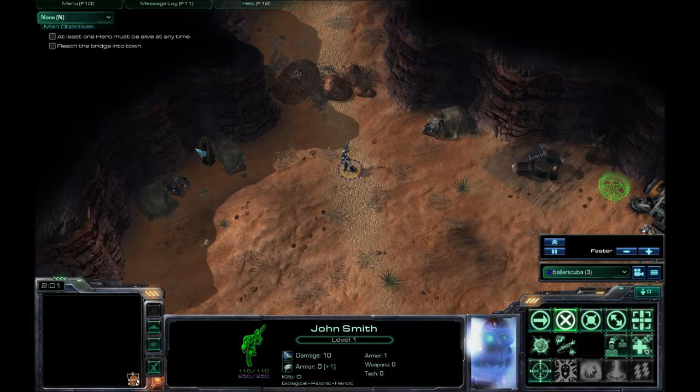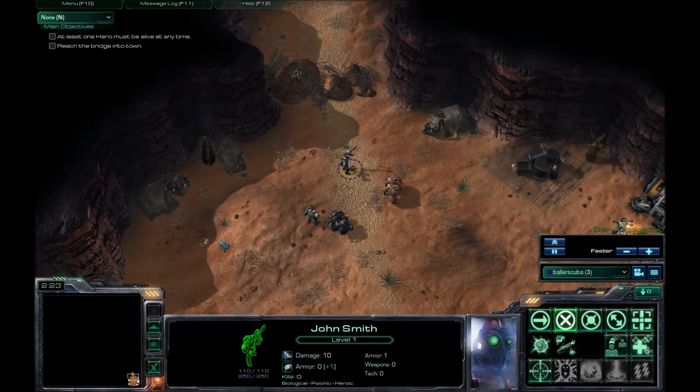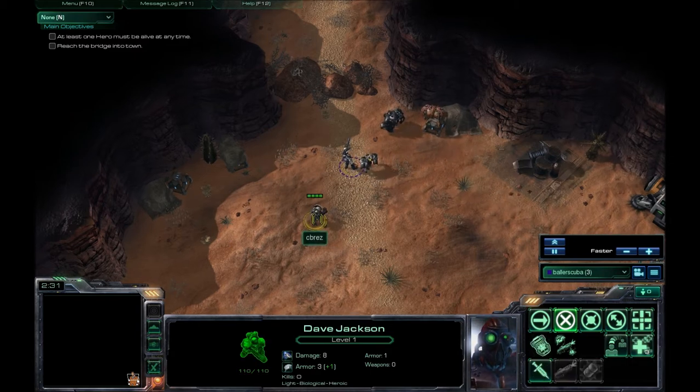This is actually a hero slash RPG map. As you can see, I was one of the first ones to pick my hero — I actually believe I was first. I picked the Ghost by the name of John Smith. Probably not his real name, but he actually turned out to be, in my opinion, the best character in the game.